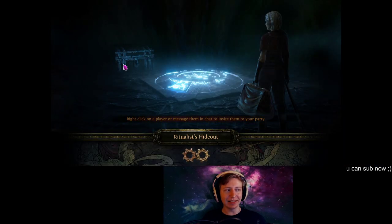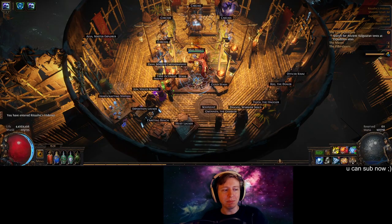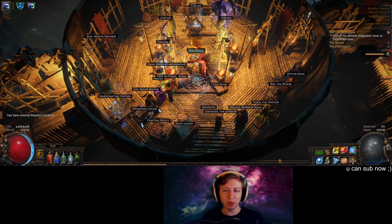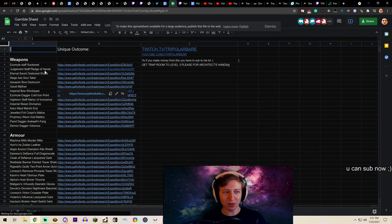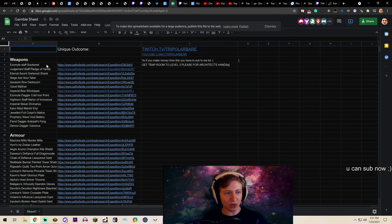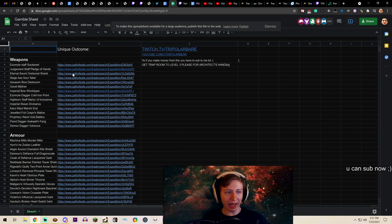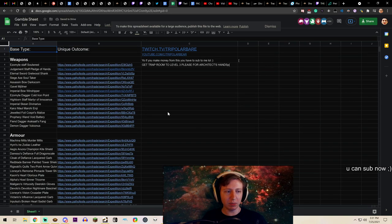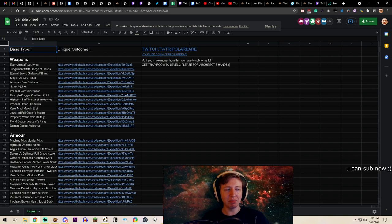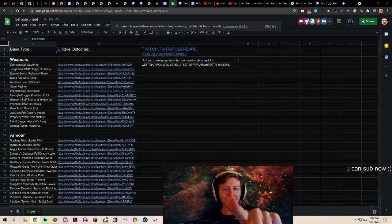Anyways, this is a quick video. I'll catch you guys on the live stream. Make sure you check my previous video to get a nice little gamble list. You just Control-F on the gamble list — look at that, a gate amulet, a studded belt — some good stuff. Subscribe and goodbye!